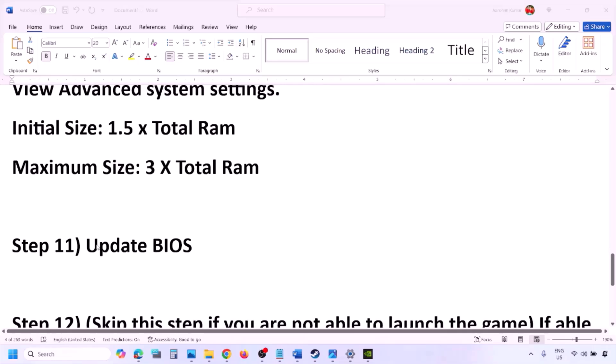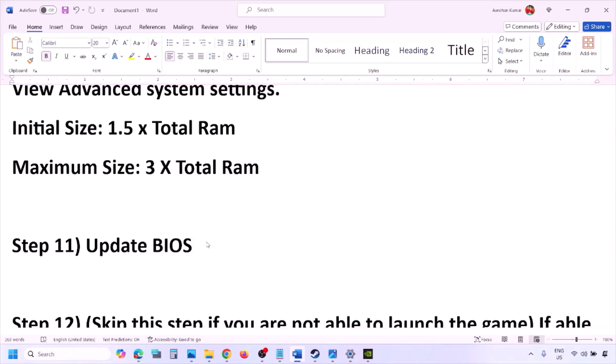The next step is to update the system BIOS. Go to your system manufacturer's website — for example, Dell or Lenovo — select your model number, and find the latest BIOS update in the software and downloads page. Download and install it. For laptops, make sure your battery is above 10% and the AC adapter is connected before updating. During the BIOS update your system will restart — do not unplug the power cable. After the update, log into the computer and launch the game.